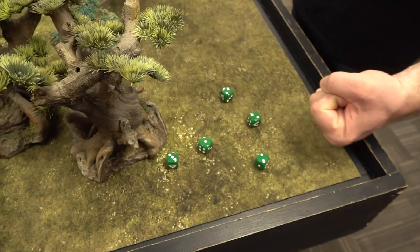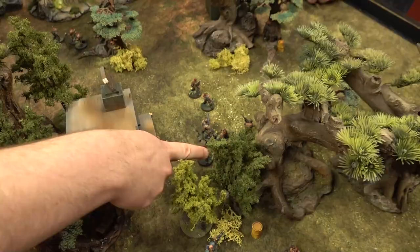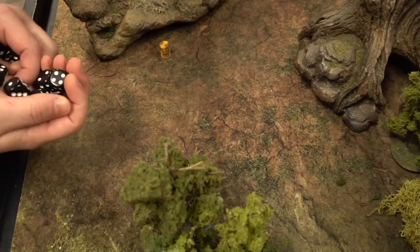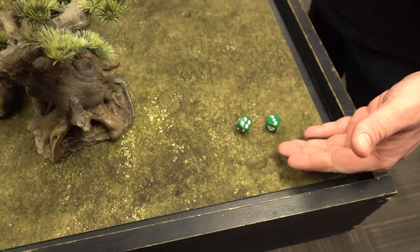The enemy squad attacks back — four guys swing at Arnie. They hit, but Arnie's toughness four means they need threes to wound. One wound gets through and one makes it past his save — Arnie takes a wound. Then it's Cullen's turn with those remaining fighters, and the ongoing close combat grinds on.